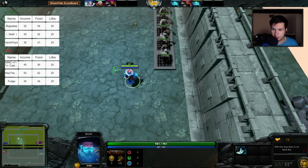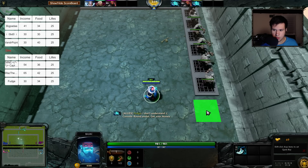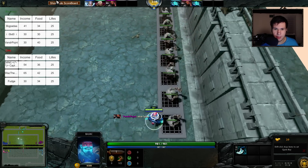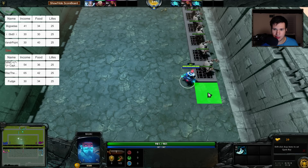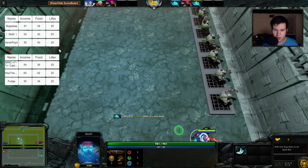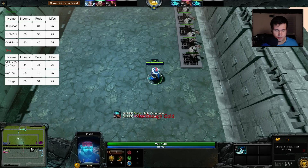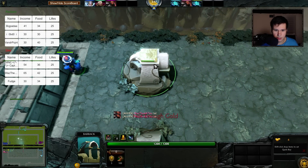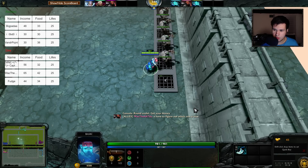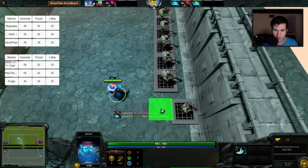Most people are just going to do straight lines like this, but that's actually not the only way you can build and it's by no means the most efficient way. I don't have enough gold - oh, now I do. The lack of ability icons makes this somewhat difficult, but it's going to be fine. I'll just go ahead and build a maze to show you what you can do.